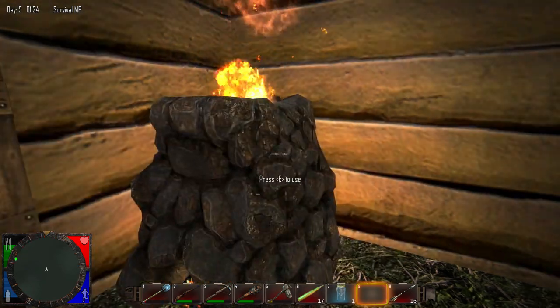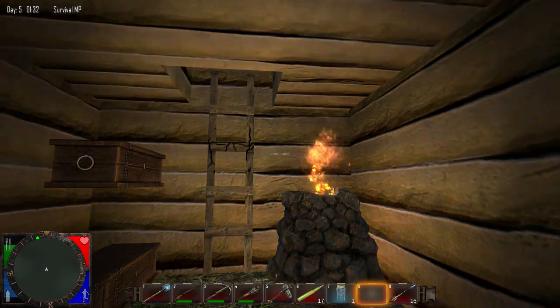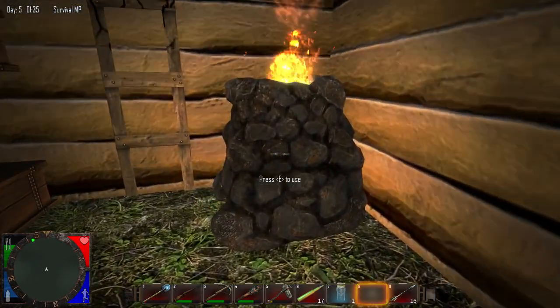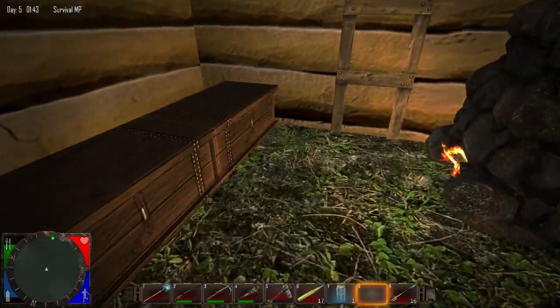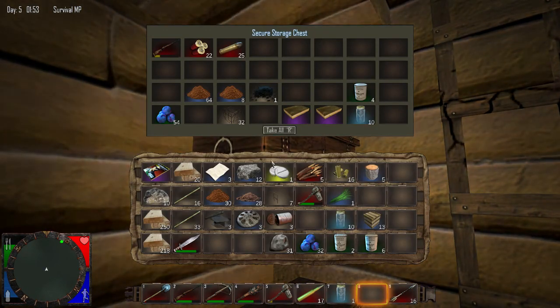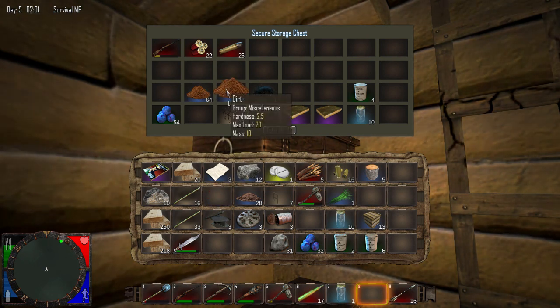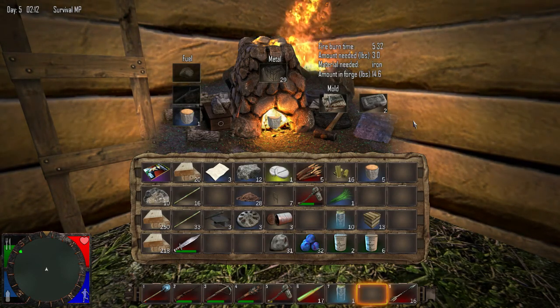I'll just put a couple of logs in there — there we go. I hope there's nothing against using a forge in a wooden structure. I've got a lot of dirt and I'm not sure what to do with that yet. Oh yeah, we're doing good now — we are doing really good.